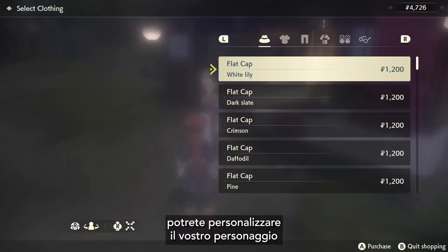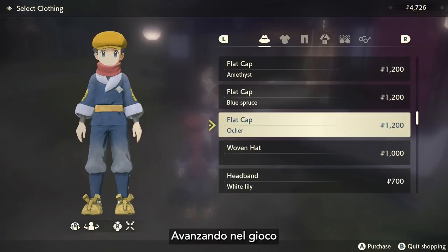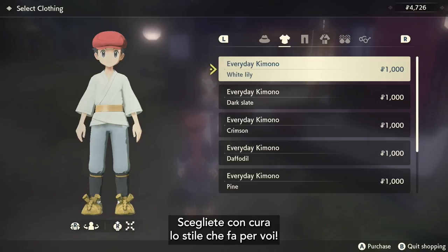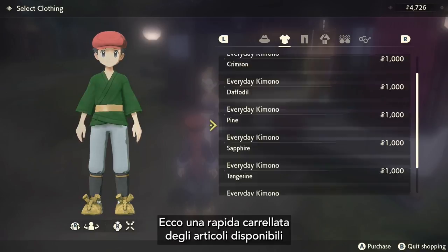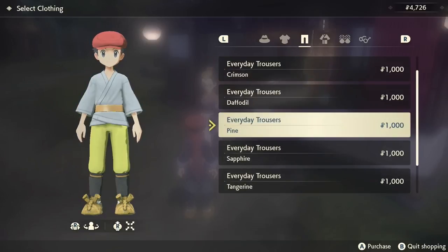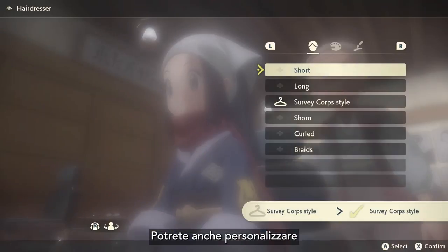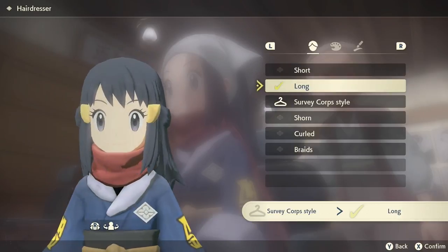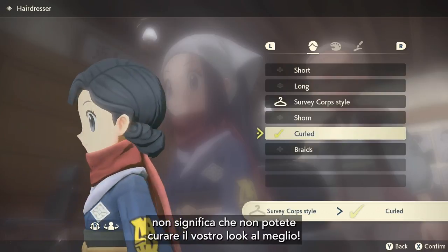By visiting the Clothier, you can customize your character with a variety of different clothing items. As you progress through the game, you will unlock more outfits to purchase. Make sure to pick a style that speaks to you. Here is a quick look at some of the early customization options that trainers can wear. You can also customize your trainer's hairstyle, hair color, and eyebrow color at the hairdresser. The Hisui region can be dangerous, but that doesn't mean you can't look your best.